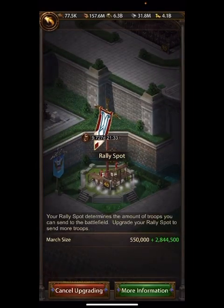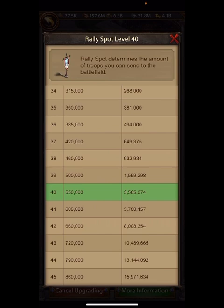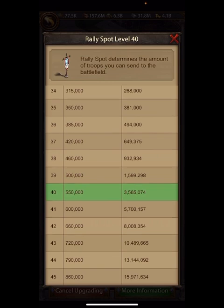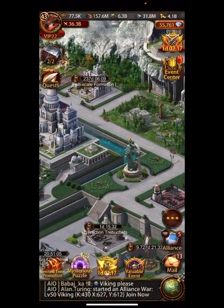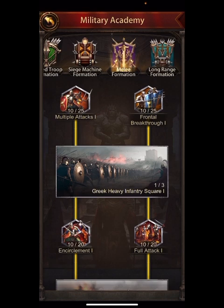When you multiply that onto the rally spot — I get 550,000 for rally spot 40, then 2.8 million, so almost times six. Going up 50 here means almost 300,000 more just from that. And at level 45, that's 300,000 more multiplied by six — at least two million more troops, plus the higher percentages. We're looking at some very very big march sizes coming up.